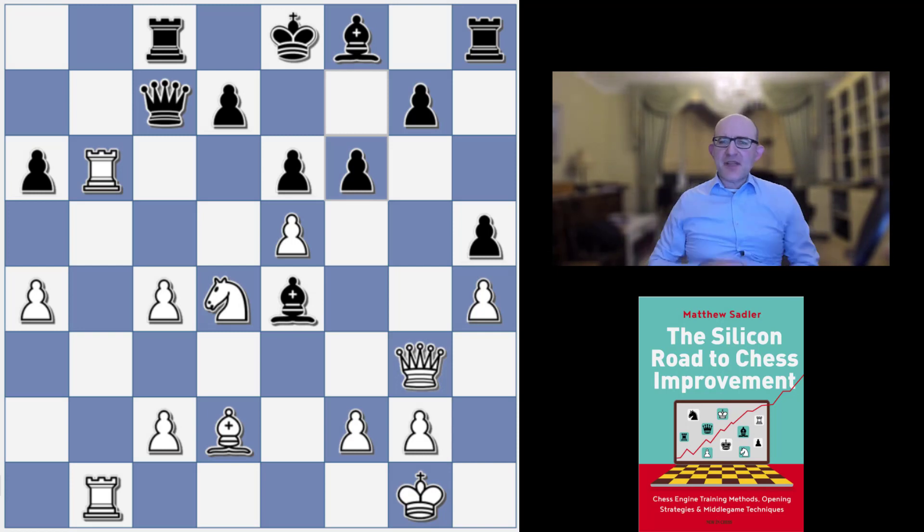We join the game after move 29 of the Stockfish-Leela Season 18 Super Final, Game 52. After an offbeat opening, Leela had continued in a hypermodern vein and really not developed anything at all, but despite that there was method to Leela's madness because it wasn't very easy to get at the Black King.